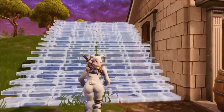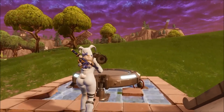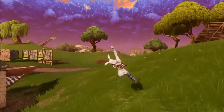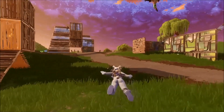You gotta build and place the launch pad and jump on it. As soon as you're about to hit the launch pad you have to shoot your guided missile. If you get the timing correctly, your character is going to be glitched out and it will allow you to glide while you're on the floor — your character will just be gliding on the ground.